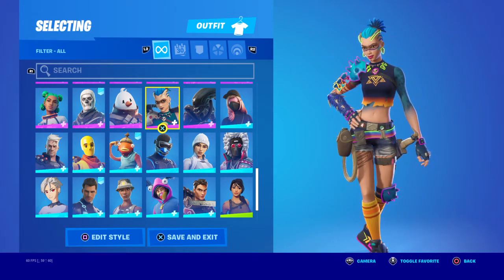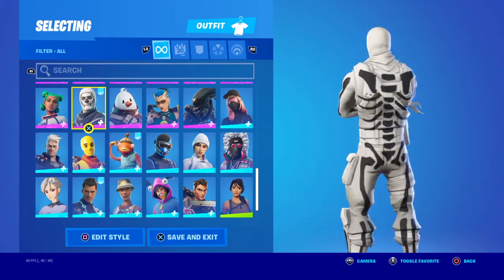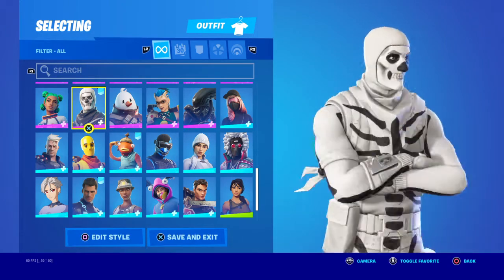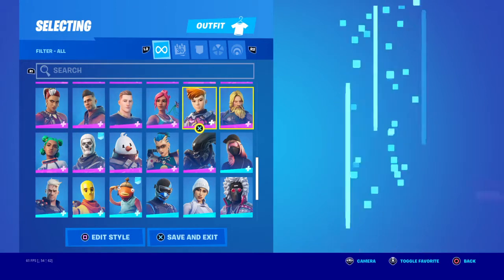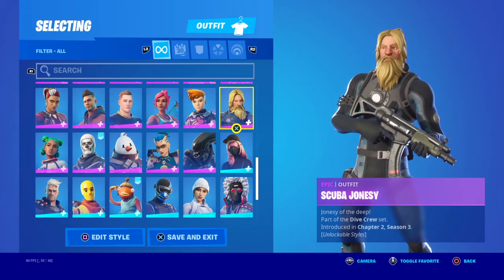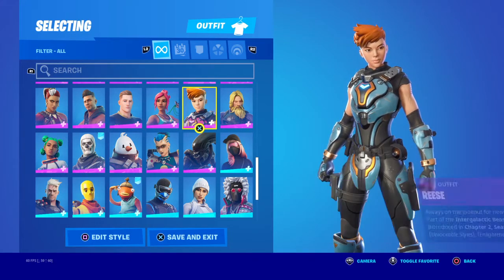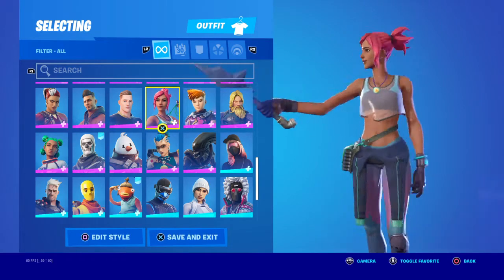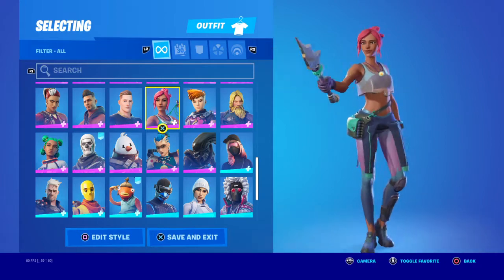Yeah, I bought this one. Definitely Tyranna — yeah, I leveled up to get it. Got this one at Christmas too. This is the skull trooper. Siona — I leveled up to get this. Scuba Jonesy — I got the battle pass to get this.